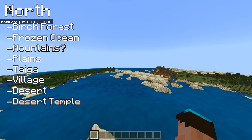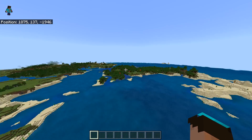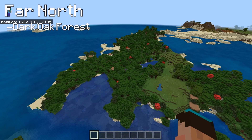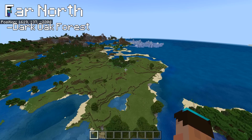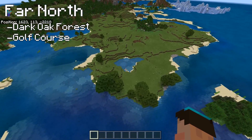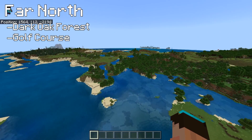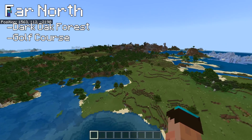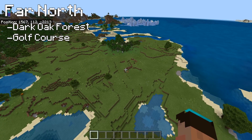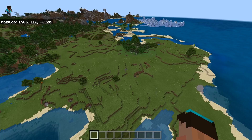Desert temple right there, so you could come and pillage that - all kinds of things going on in desert temples, definitely worth a poke. I've stopped here not because of the dark oak forest, which you could get all your dark oak wood from, but because of this interesting little sprout out - it looks a little bit like a golf course with a big water hazard. Look at the size of that pit drop - that's cool. Running from this side all the way around with those trees and then rolling onto these plains, you could definitely make a decent-sized town out of that.